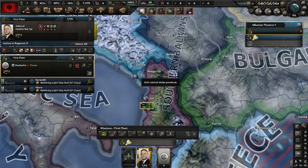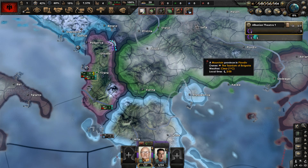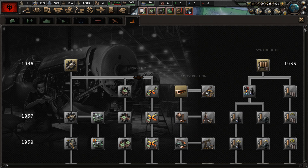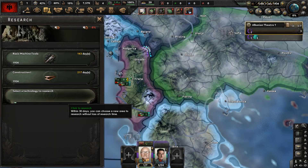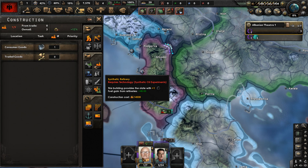We have no starting admirals — let's get one. We do not have an air force. Going to the research tree, we'll start researching basic machine tools, construction one, and electronic mechanical engineering. We have free civilian factories, so let's make civilian factories in the Tirana region, which is where our capital is.